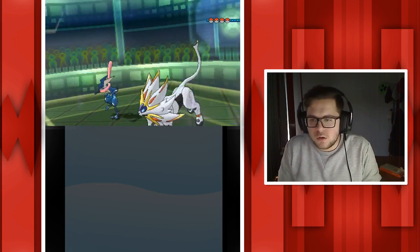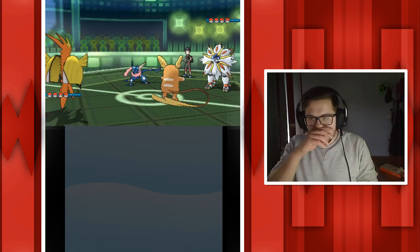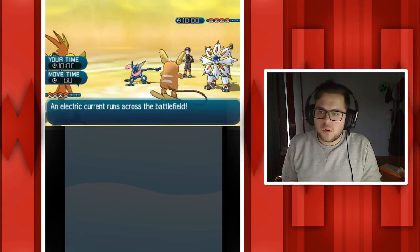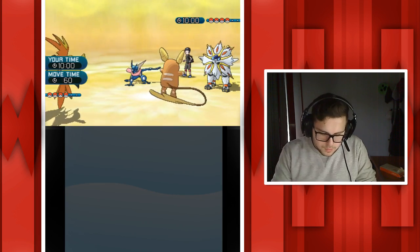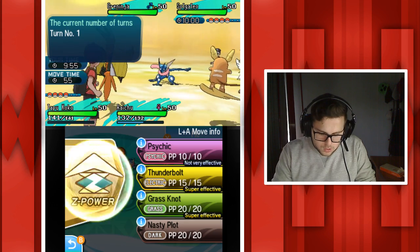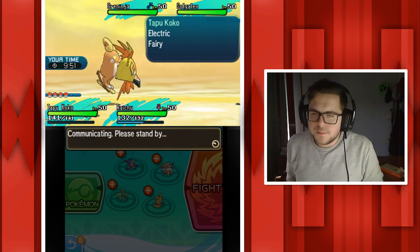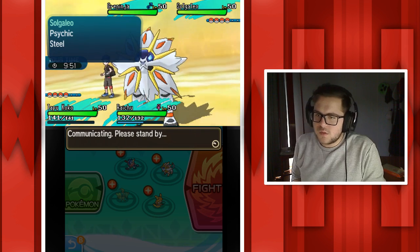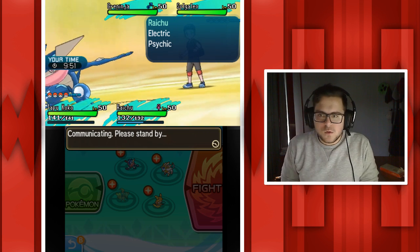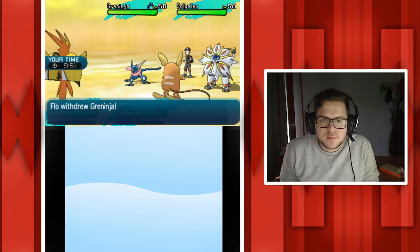Galio and Greninja leads. Greninja is just going to die because I can just Thunderbolt one-shot it. I know that his Greninja is not as fast as Tapu Koko because I own a Greninja and that one's not as fast either. Wild Charge into Greninja, then use my Z-move to one-shot that Solganleo. If everything goes well both of his Pokemon should be dead. He withdrew Greninja - okay, he wants to keep that alive. Solganleo's fine, I can just Brave Bird that next turn.